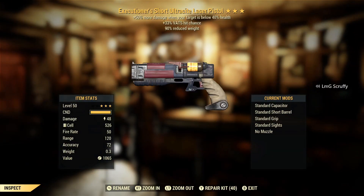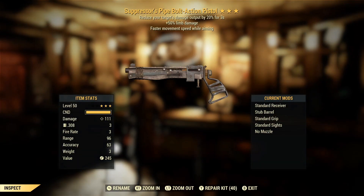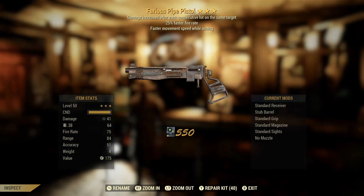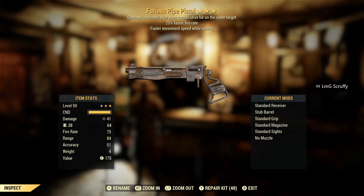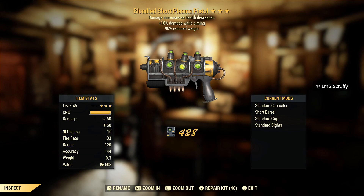Did I just get the same roll basically twice? Okay so first off these rolls are looking pretty rough and they also look like they're favoring pistols. I don't mind Faster Fiery and Furious together — blade reduced weight and percent damage while aiming plasma pistol. I might have somebody in the community that I can toss this out to. I'll consider this decent. I'm not a huge fan of plasma pistols, but I actually haven't really used it with the different nozzles — I think one of them is the flamethrower one.